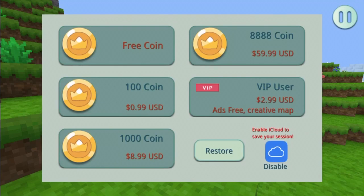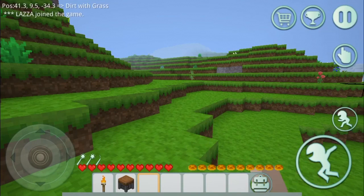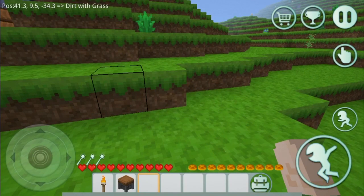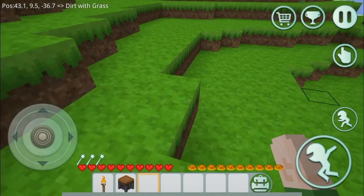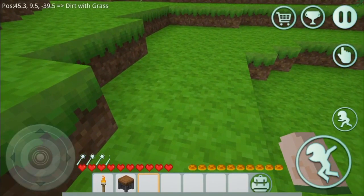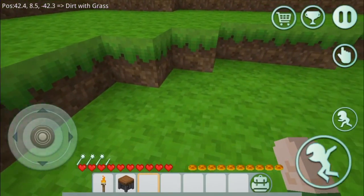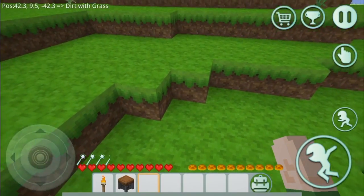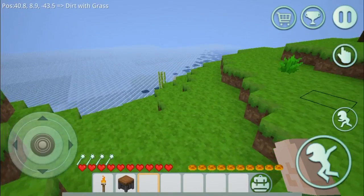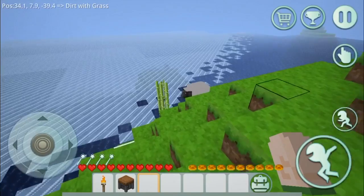There's a lot to do in this game. You can also buy coins, but I won't be doing that. You can either touch the screen or hold down to break stuff, pretty much like Minecraft. You do have sneaking as well. Sneaking doesn't seem to be working — I'm tapping on it but nothing's happening. You can jump, which is pretty cool.